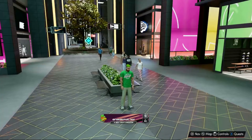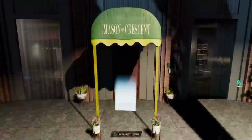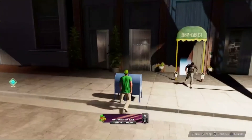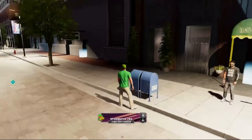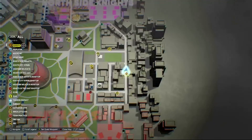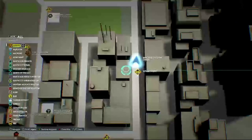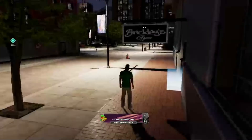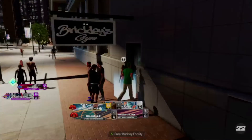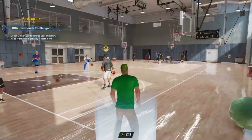You have to play the five games at the Chris Brickley court. It's really close to your apartment — right next to it. If I press it on the map, it's all the way to the right. You can zoom in and see Brickley's Gym right there.